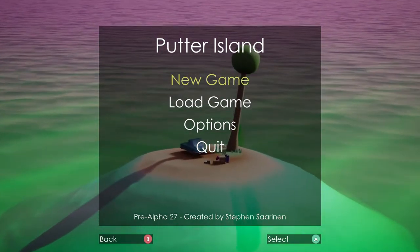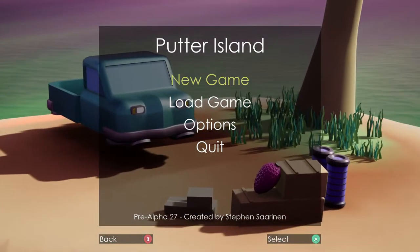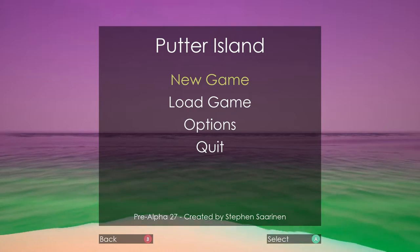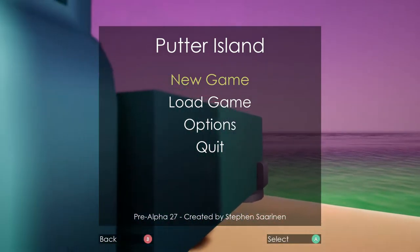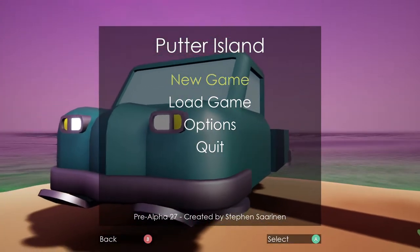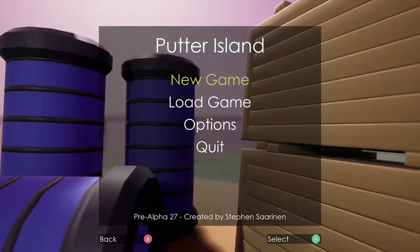Today we're checking out pre-alpha 27 of Putter Island. You might notice right away compared to previous builds, we have a new menu screen. In the past this was just a white box, now we have some artwork — a hover truck, a little island, some cargo and a tree — as well as some sequencer animation on top of it to make it a little bit more interesting.